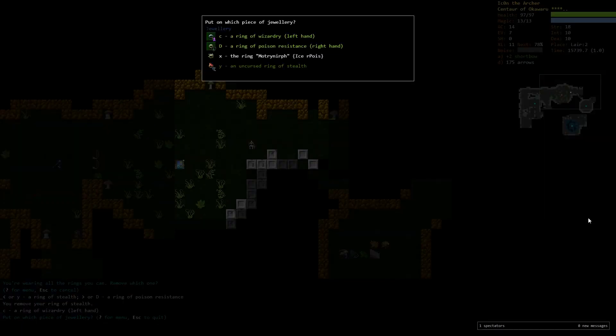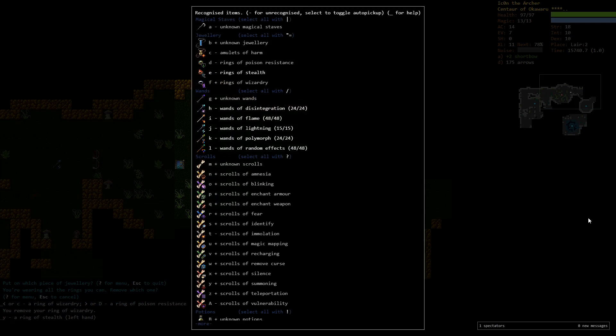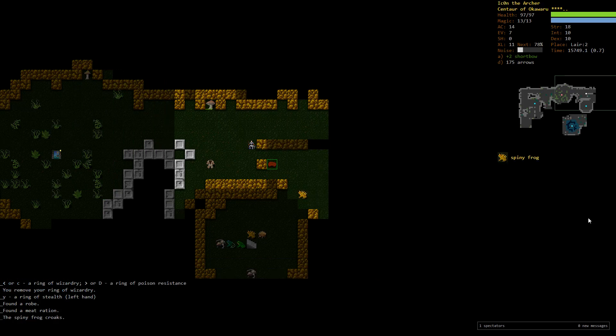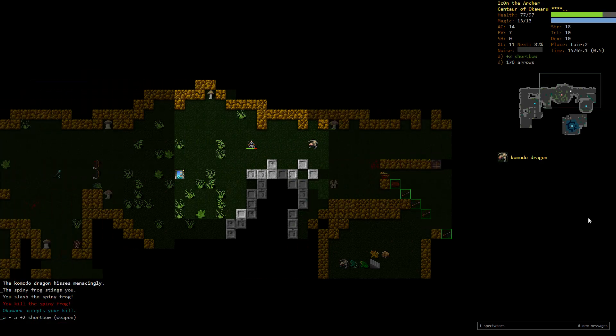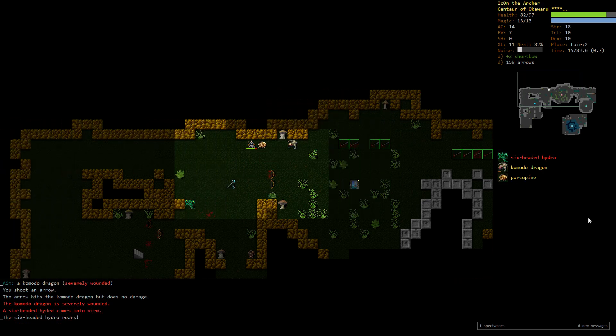There's another ring — it's a Ring of Wizardry. I'm going to keep it because I felt like maybe I want to go for Lightning Spire, which would provide a lot of safety. That's why I'm keeping this Ring of Wizardry for now. There's a spiny frog — let's kill it carefully — and there's a Komodo. Taking it from a proper distance; don't want to get in its lane, it's way too dangerous.